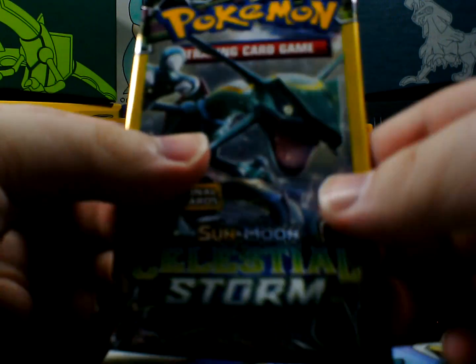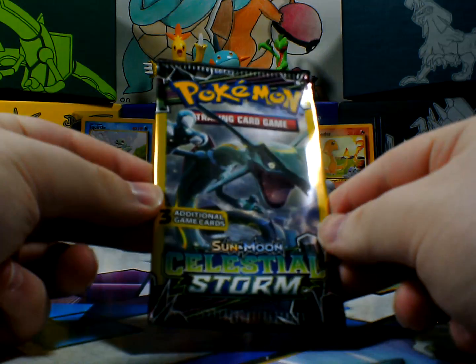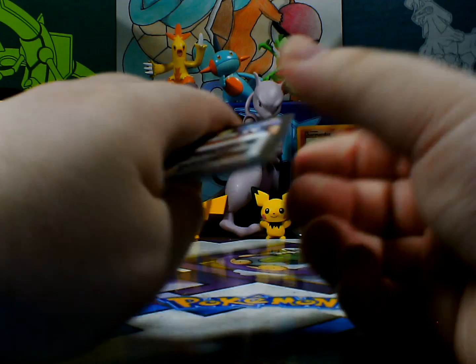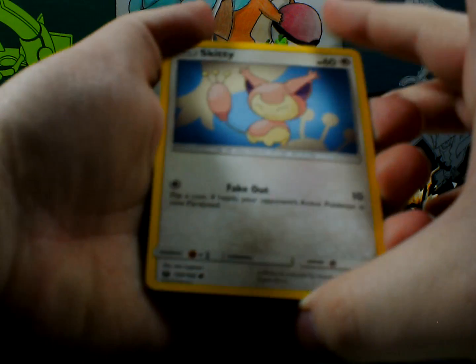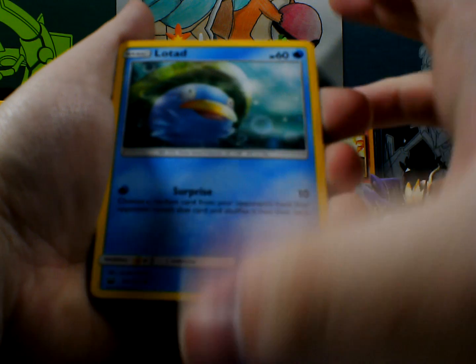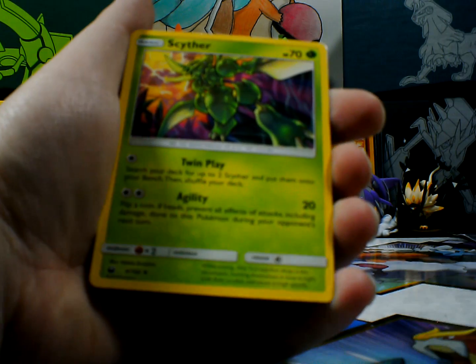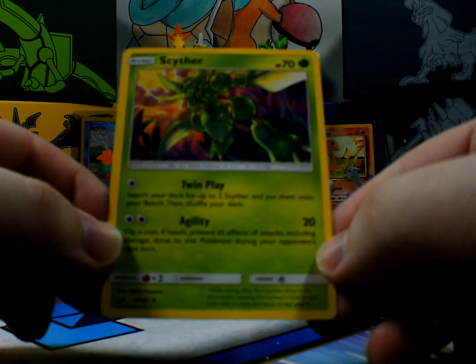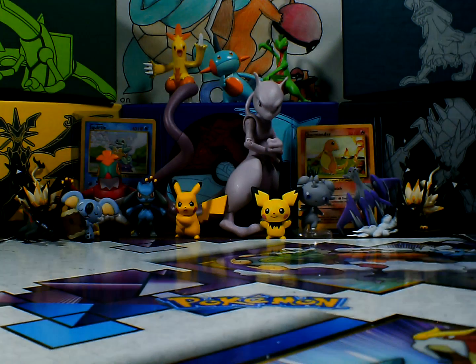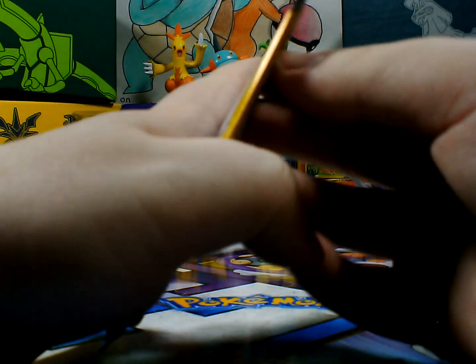Now we open up Celestial Storm. Oh wow, this one opened right away. Alright, we have the Focus Skid and we have Lote, and ooh — that's cool. It's Scyther. Scyther looks cool. Yeah, he's cool.